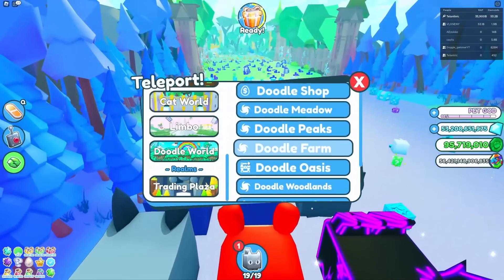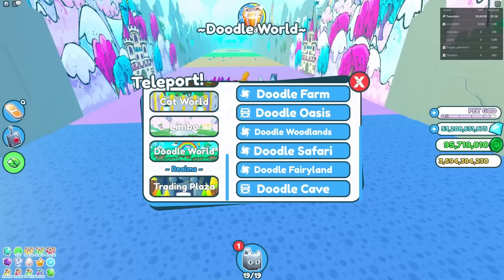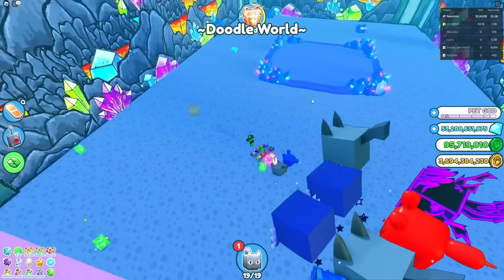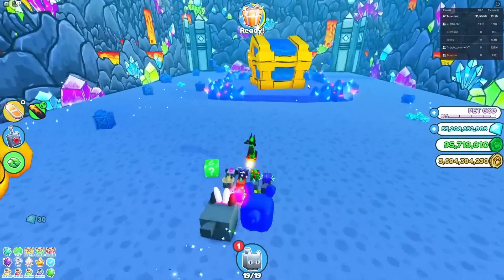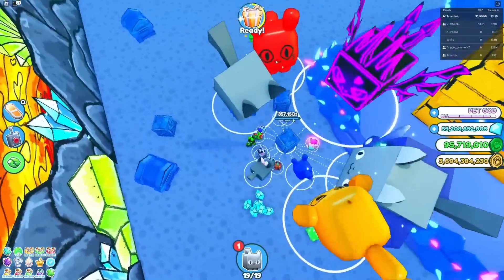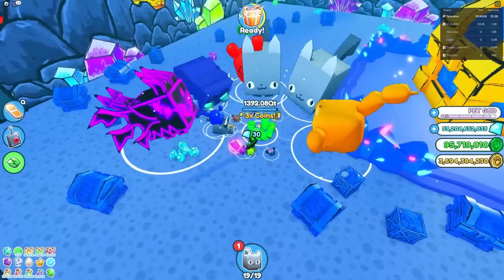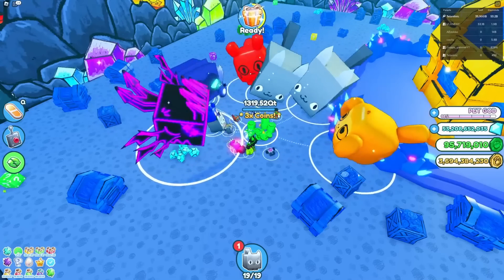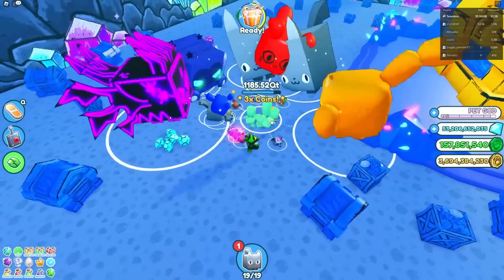Finally, Doodle World is the best for grinding. I'm pretty sure Doodle Cave, the final area, has an increased spawn rate for coins and stuff. There are always a lot more coins here and a lot more chests, but they are very hard to break. The normal chests are already pretty hard to break. It also seems like coin multipliers spawn a lot more in Doodle World — you can see that's a pretty high number.